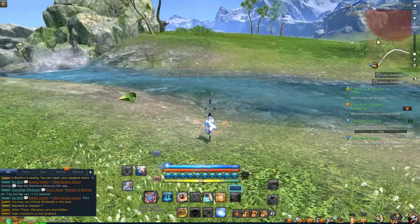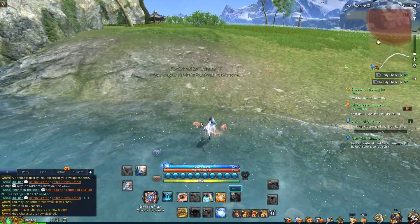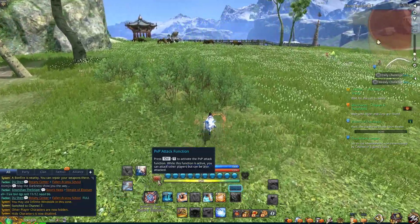PVP is a feature for this event. Players may choose to toggle PVP at any time. Simply click on it, or press Ctrl+T to activate and deactivate PVP.